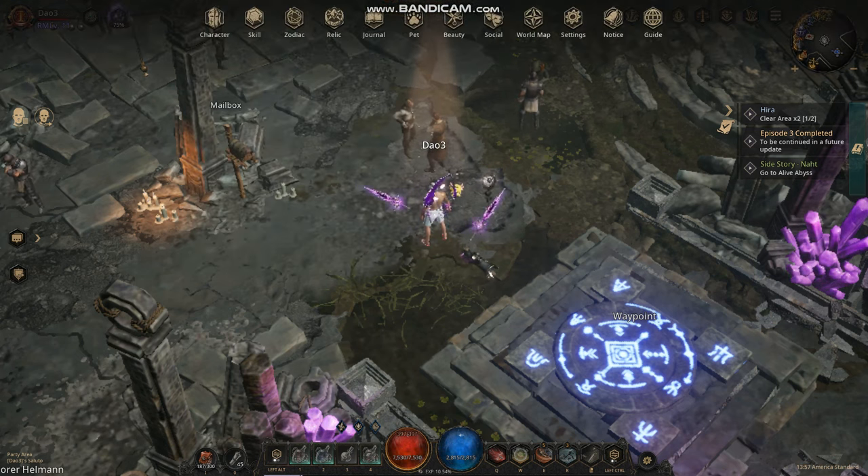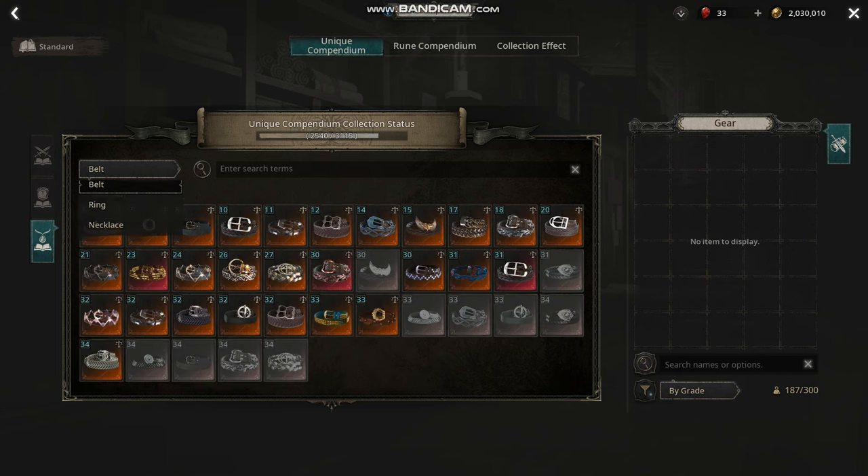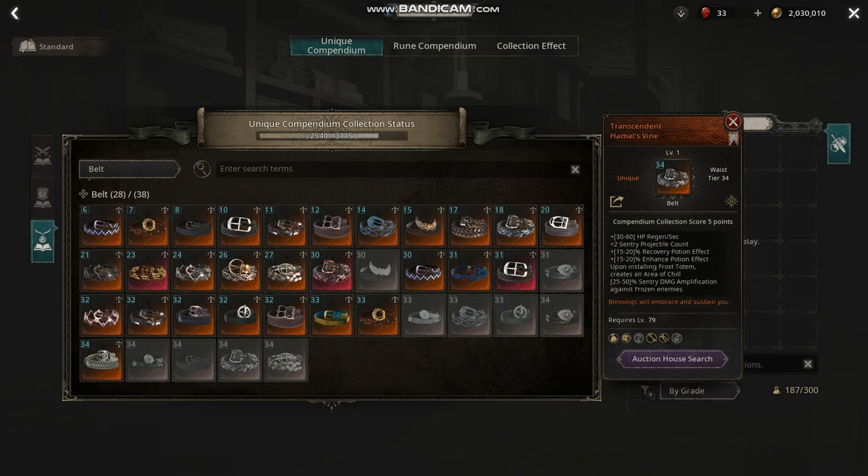One more thing before I go — the transcendent item you want. Sorry, almost forgot! The Transcendent Alchemy Mist Belt is the one you want. It takes away the dampening penalty and makes the daggers' projectiles return, so instead of going straight out, they come back. Anything caught in the middle gets double hit — once going out and once coming back. Once you have it, it's going to be very very good.